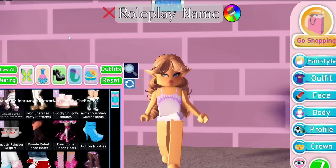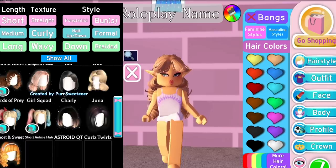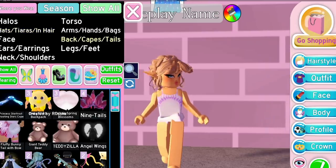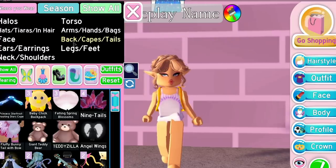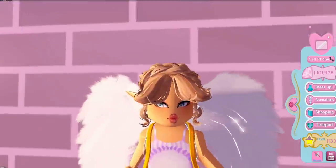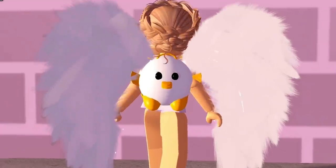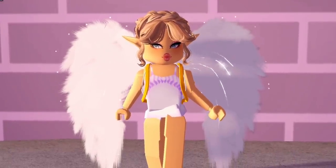The first outfit hack is the flying pet or familiar outfit hack. First, put on a short hair so you'll be able to see it — sort by short and pick one. Then go to back, put on one of the animal backpacks, and color it how you need — I'm doing white, black, and orange. Then put on a pair of wings, preferably the angel wings, and color those. Once you turn around, you have a little pet with wings that looks like a familiar.